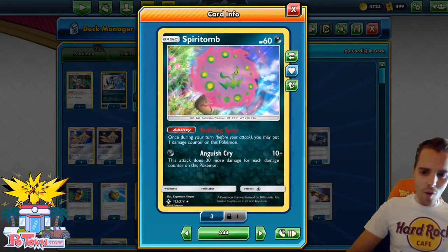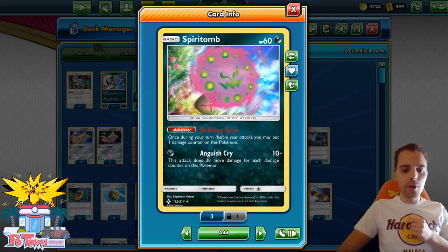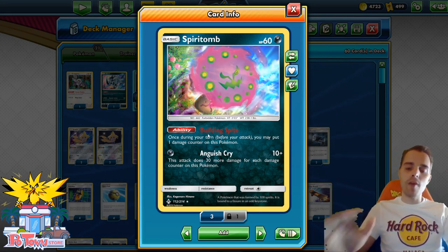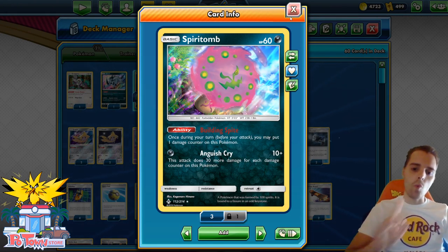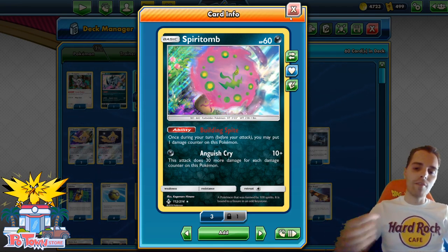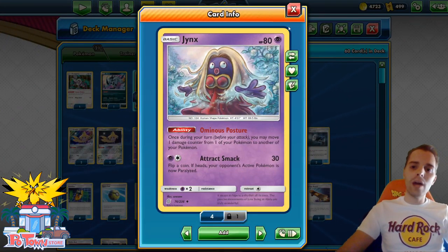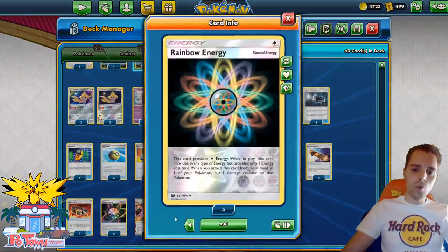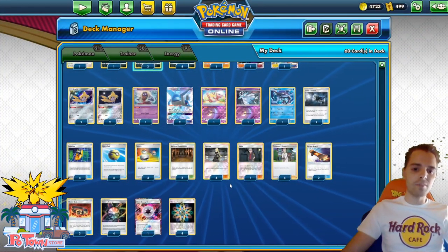What's up YouTube, it's ZAPDOISTCG here and welcome back to our TCG battle video. On my channel today we're going to be playing with Spiritomb. This is a list that Benjamin Pham used to actually get really far in the Limitless TCG Qualifier number 1. Spiritomb uses Building Spite to put damage counters on itself and then uses Anguish Cry to punish the opponent for every damage counter we have on ourselves. We can even use Jinx to move damage counters from one Spiritomb to another, and we have Rainbow Energy to accelerate the process of dealing more damage.